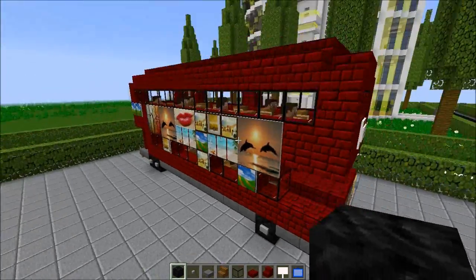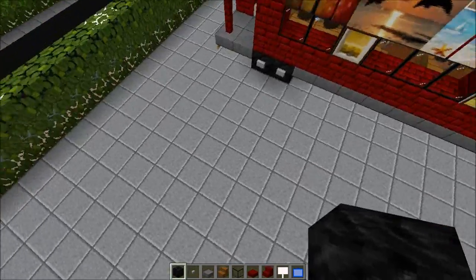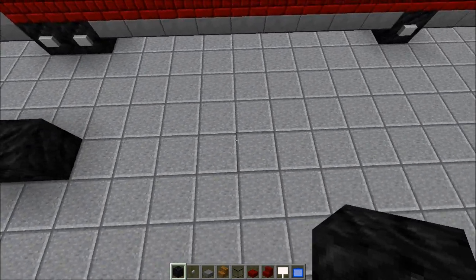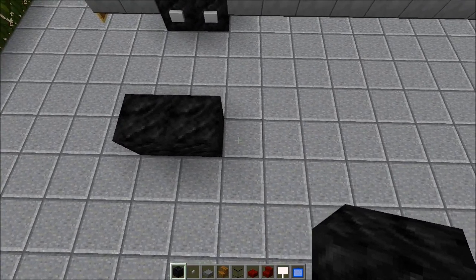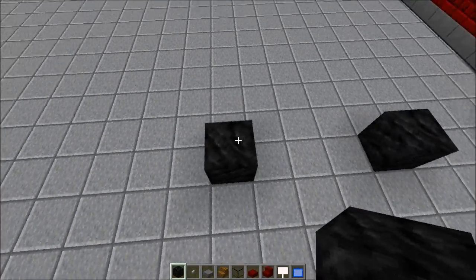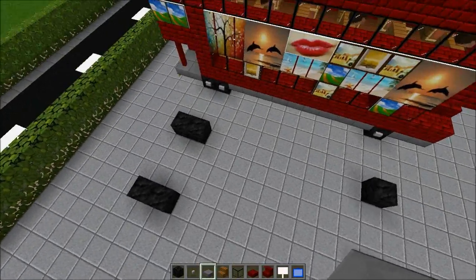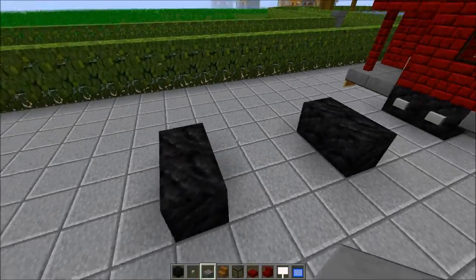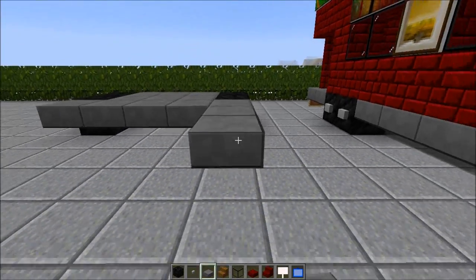I'm going to try to copy every single thing from the finished build and make it as a tutorial for you as well. I'm going to pull two tires from the back and one from the front. The space between these two tires is nine blocks, then you go one, two, three on the fourth. You end up with nine blocks by three blocks, two from the front and double blocks from the back. Fill it all up with slabs.